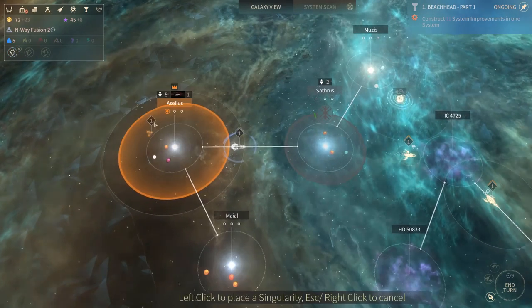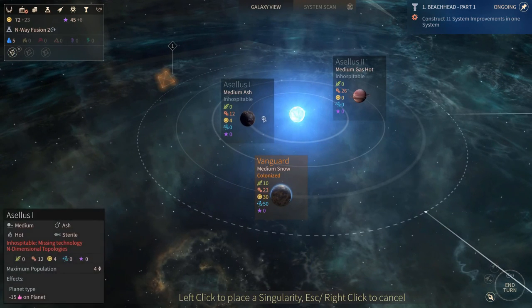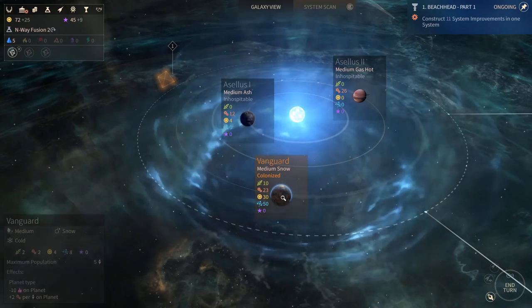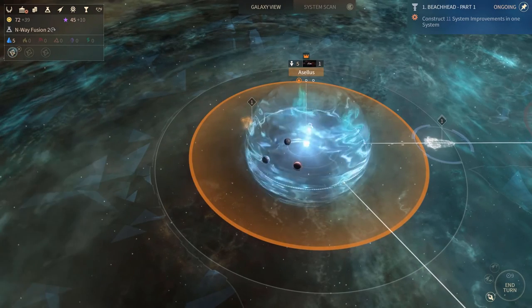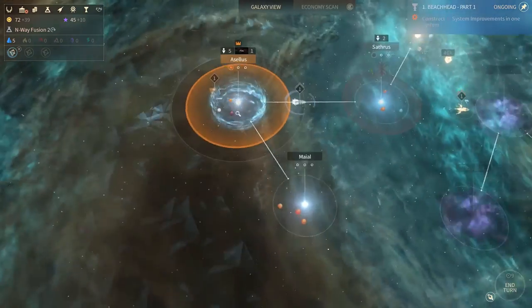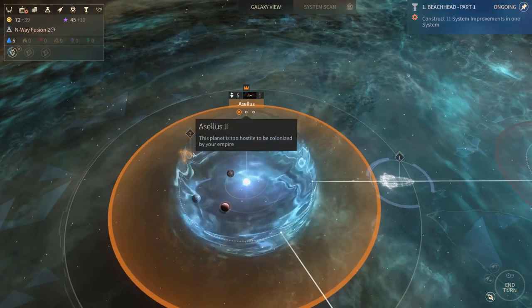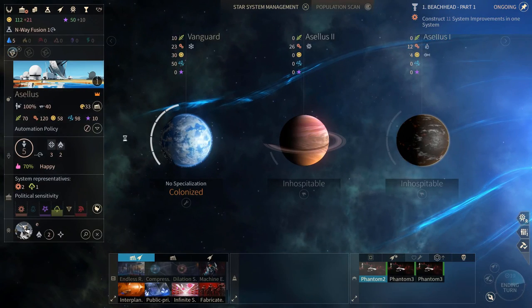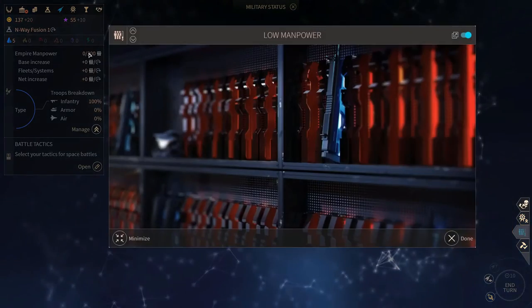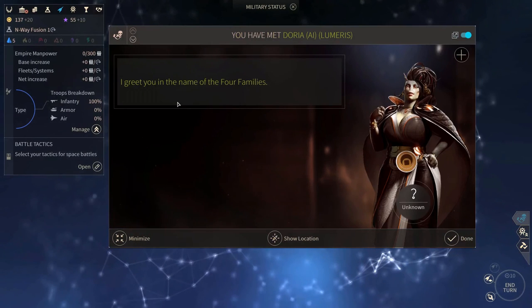Because if I look here, my manpower limit is 300 - your empire is lacking troops to fill your star systems and fleet. Hello Lumeris, I greet you in the name of the Four Family. They have 300 manpower. Fortunately I don't have enough either. We finished everything - I said I wanted to retrofit that for 55 dust. Let's do that for one turn and then we'll see. Production is 120 so that should give me some manpower as well.